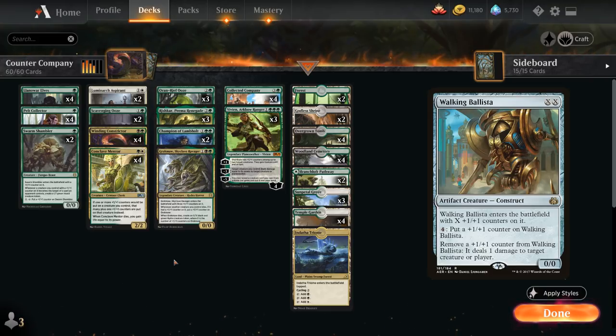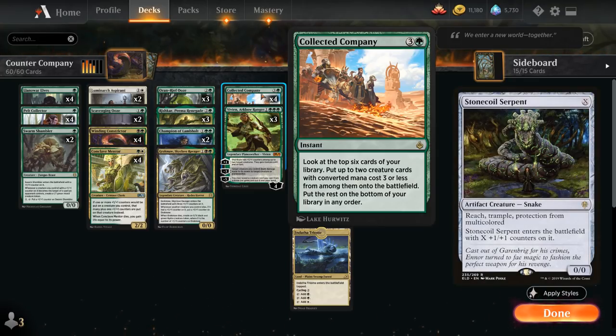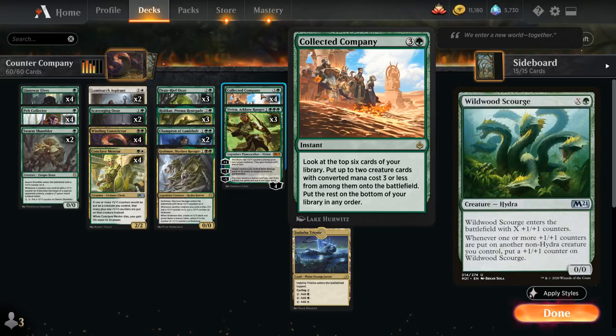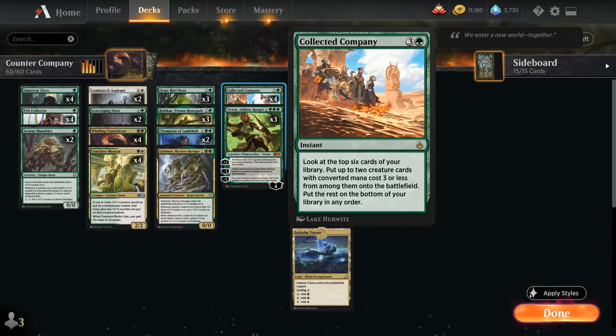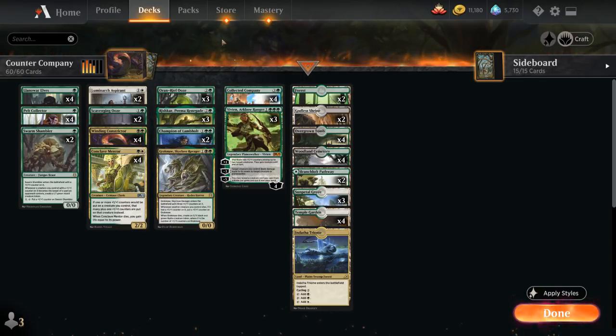Now that we don't have Walking Ballista, it becomes a lot more tempting to play Collected Company in this deck, which is typically a Nombo with X-mana cost creatures like Walking Ballista, Stone Coil Serpent, and Wildwood Scourge. Instead we get to play Collected Company, which lets us look at the top six cards of our library and put two creature cards with converted mana cost three or less onto the battlefield, helping us find Winding Constrictor, Conclave Mentor, and other plus one counter synergy creatures.